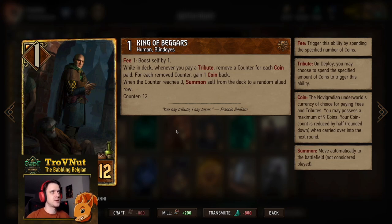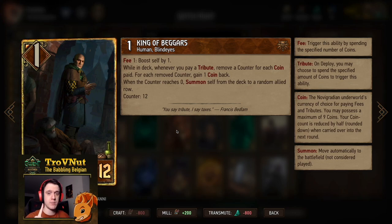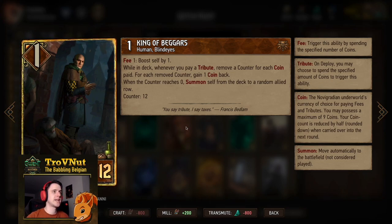Next, the King of Beggars. He has a fee ability where for every coin you spend he boosts himself by one. But more importantly, while he's in the deck, whenever you pay a tribute you get that tribute back — up to a total of 12 coins. Basically one point and 12 coins for free as long as you manage to pay tribute abilities. With Savola you only need one other tribute to trigger him — Savola is nine coins, Scoundrel is two, giving you eleven, so every other tribute ability should get you there.